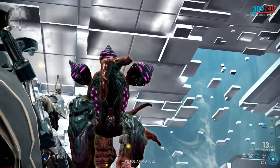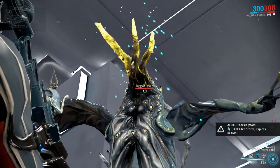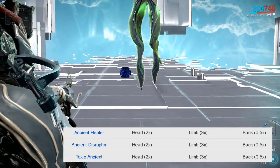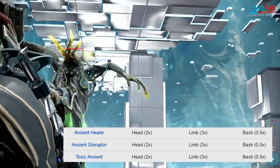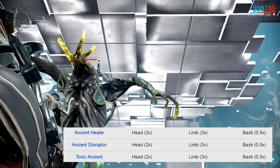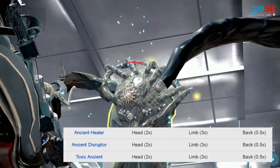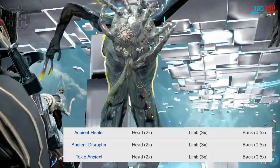Let's talk about some infested weak spots. For ancients, they have their head at where you think it would be — on top of their body. Wiki did mention that ancients also have a 3x multiplier body part on their limbs, however I could not seem to find it. I'm not too sure if they removed it or if it's just me, but the thing about the back tough shell is still real — it does reduce incoming damage by half, in other words a 0.5 damage multiplier.